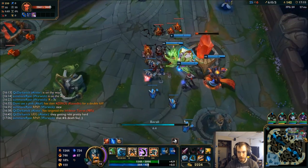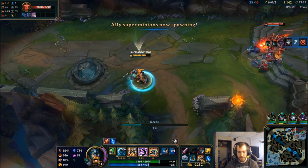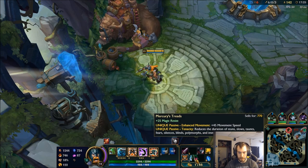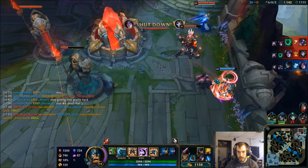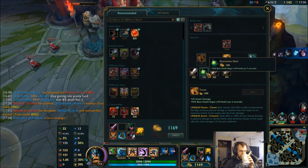Just gonna back up and spend my gold. I'm going to start building towards my Titanic Hydra — 50 gold for my Tiamat, I'm gonna wait for it. The dives are real. Let's drink my coffee and chill for a minute.